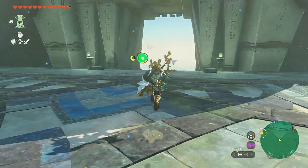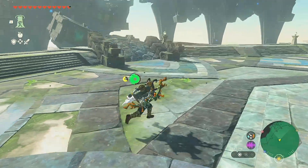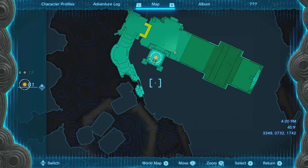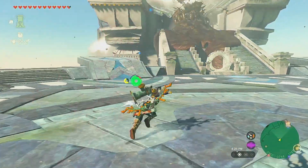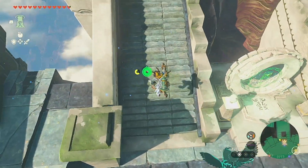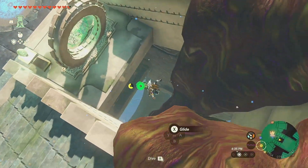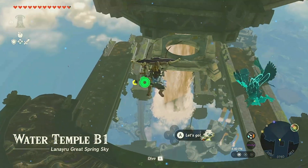I believe this is the entrance. Yeah, that was the entrance. So we need to figure out how to get into the basement. Shouldn't be too difficult, right? It's right here. Do you think that area shows we can go into the basement right there? Because if that's the case, how are we supposed to get down there? Oh, I think we can just drop in between the goo. It'd be fine, because the goo isn't physically harmful to us.